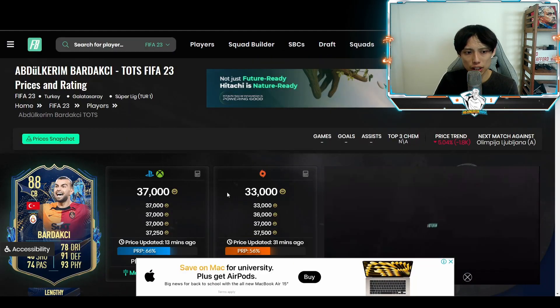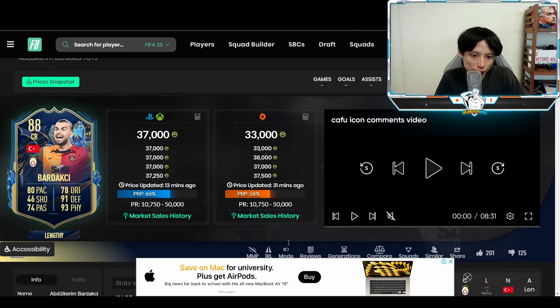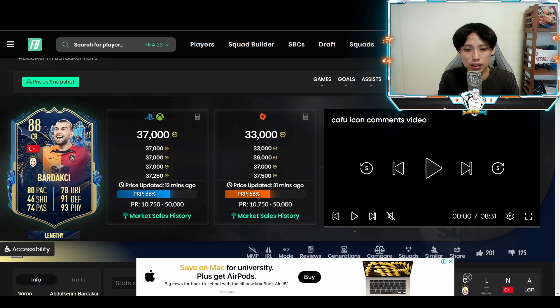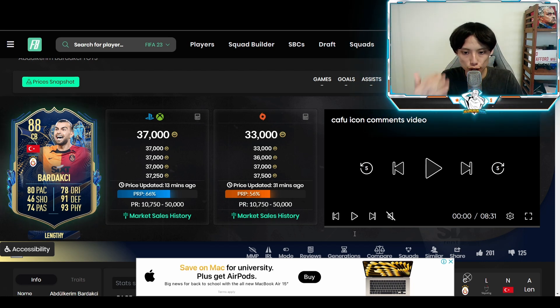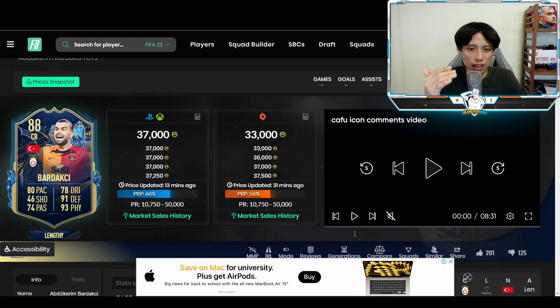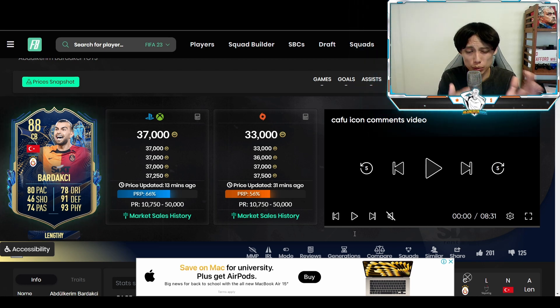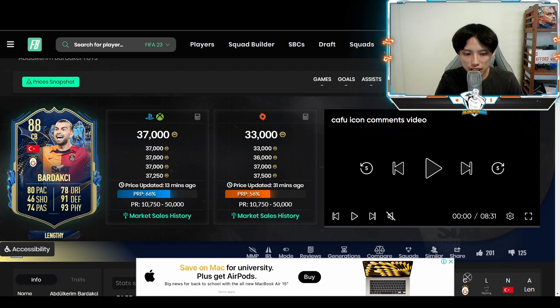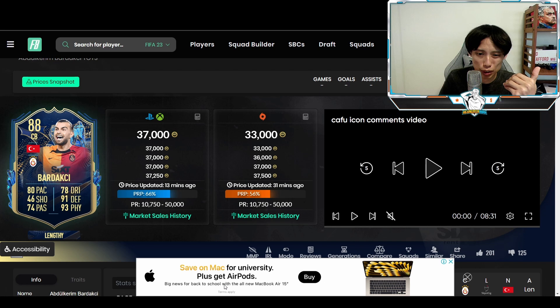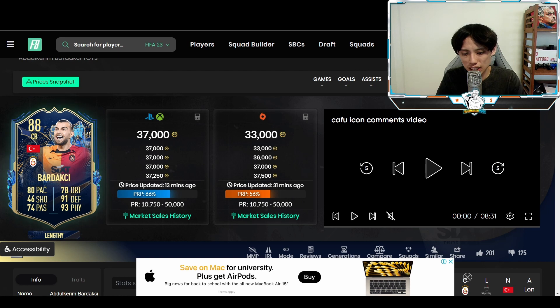For your TOTS right now: console players 37.5k max, 35.5k on bid; PC players 34k max, 32k on bid. If you want to go heavy on TOTS on PC, go right ahead as they're at a very low price. Your sell time might be slightly longer, but target to sell off all your TOTS before Sunday. Whatever TOTS you buy, make sure the price range is at least 50k — don't buy those with a lower price range like 45k or 42.5k.